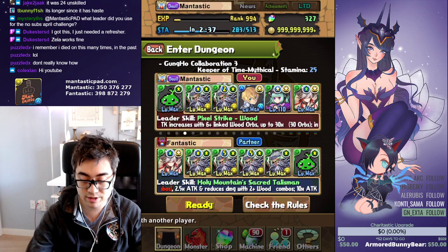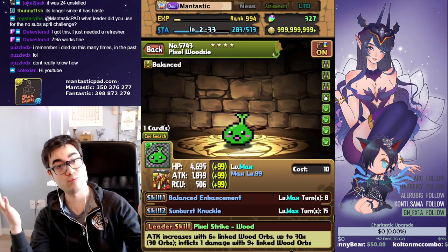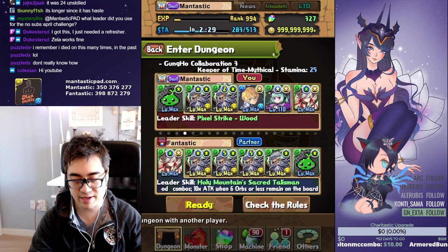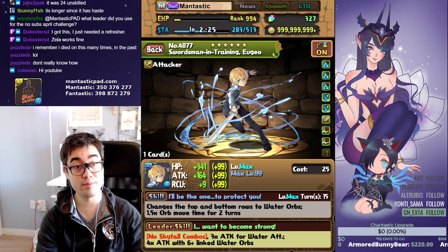I'm going to use Kaede as one of the leaders for the no skyfall clause, just to go faster, and pixel woodsy, because why not use this little bloblet of happiness. The other thing you need to have is something that makes at least rows.